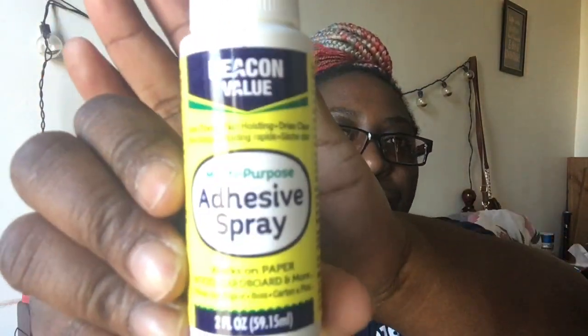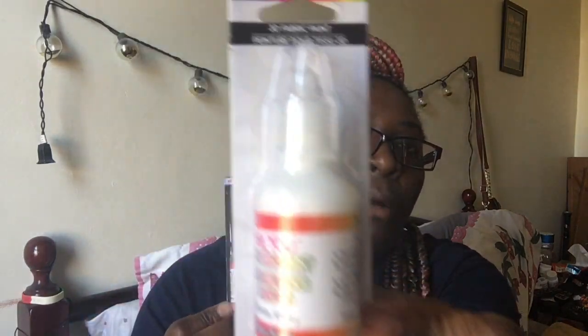Then I picked up some from the craft section: the Beacon Value Multipurpose Adhesive Spray for some more DIY projects. Then I saw they had the hashtag BU permanent 3D fabric paint, so I picked up one in black and one in white. And guys, I got a squishy — my first squishy! I like the way it feels; I think it's just a tiger one, it's so cute. Then I picked up a pink three-ring binder by Jots to keep my pocket letters in after I do them or whenever I exchange with other people.